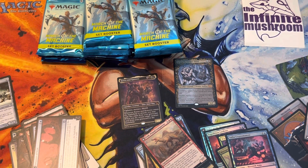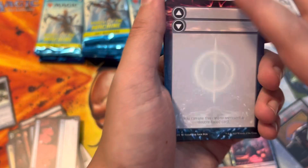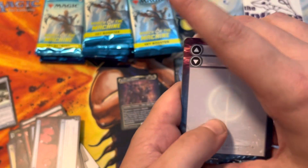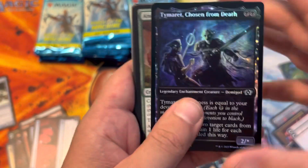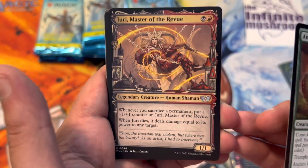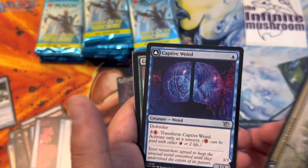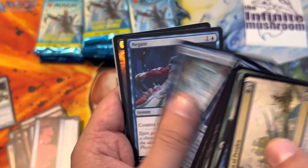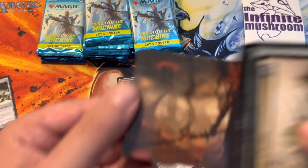That one didn't have an art card - I forgot I already pulled that art card. Hey, it's a list hit! Time Red Chosen from Death. Ancient Imperious Lore. Jewelry Master of the Review. Invasion of Firulia. Captive Weird. And some other cards. Foil Swamp - foil swamp counts. Art card.